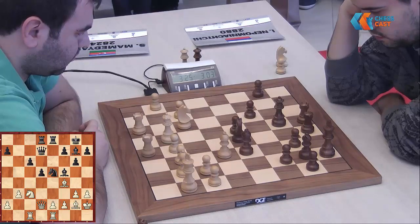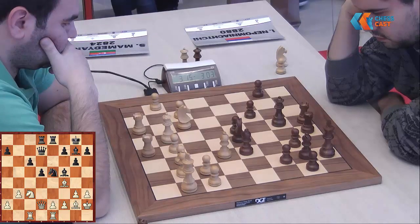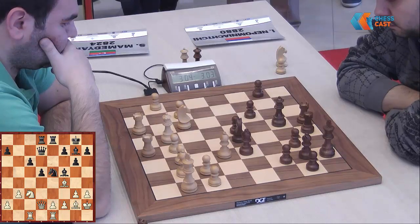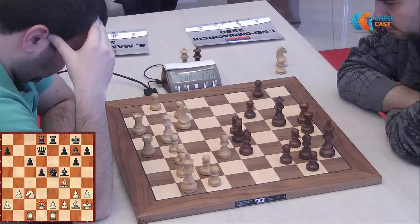Now e4, bishop h3 — and the Black queen is hanging as well. Knight f3, king g2, so maybe e4, knight f3, king g2, queen h3, king h3, knight d2, bishop d2. It's a lot of mess. But finally White is a piece up.